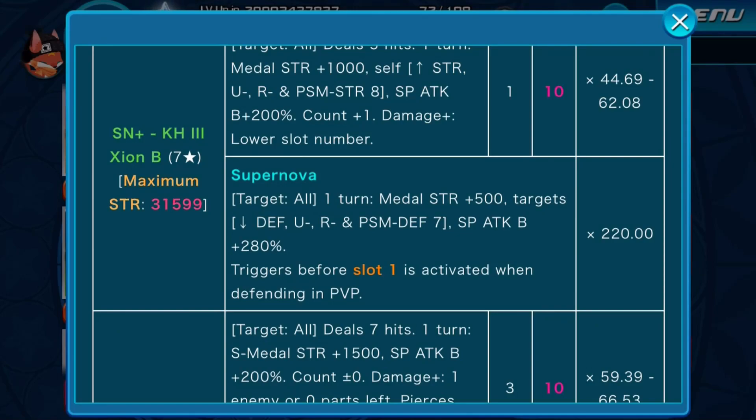Targets get minus 7 upright reversed and PSM defense by 7, and SP attack up by 280%. Triggers before slot 1 is activated in defending in PvP, with a multiplier of 220.